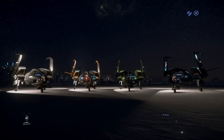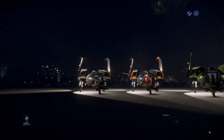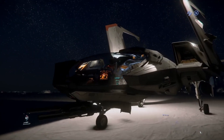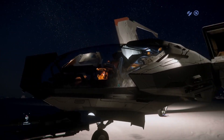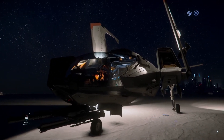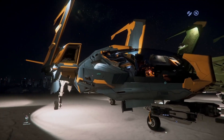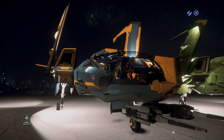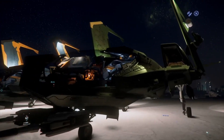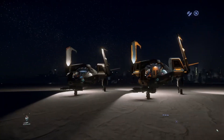Alright, housekeeping's out of the way. Let's dig into these ships. Starting with cost: the Mustang Alpha is the cheapest of the bunch, clocking in at $45 for a starter pack and $30 US for a standalone — which is a great value. Next up is the Mustang Beta at $40 standalone. The Delta retails for $65, and the Gamma retails for $55. All of these are purchasable in game.